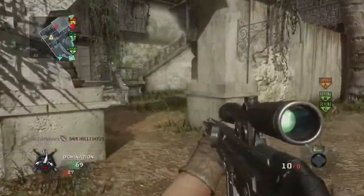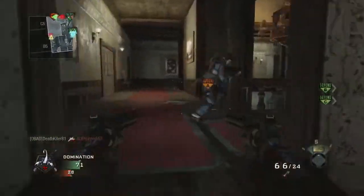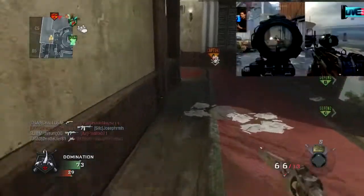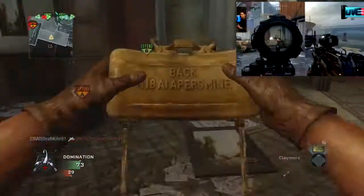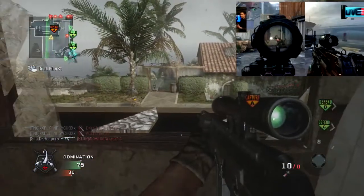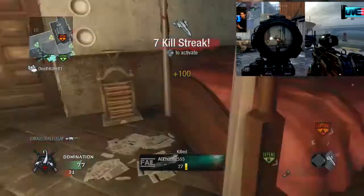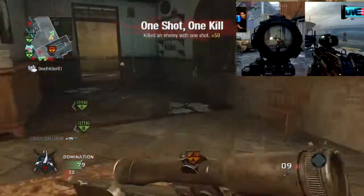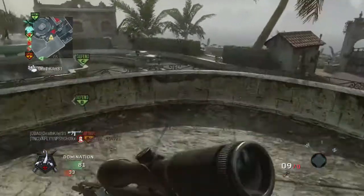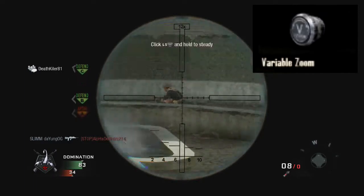They did a pretty good job of making most of the sniper rifles have their own sort of characteristics, so I'm pretty glad about that. The next thing I want to talk about is the attachments available for sniper rifles in Black Ops 2. The first one is the ACOG — it's the same old ACOG we've seen in the last two or three Call of Duties. It looks like it'll be good for those wanting to play aggressive or quickscoping, but for those who want to use snipers traditionally, it won't be too useful.